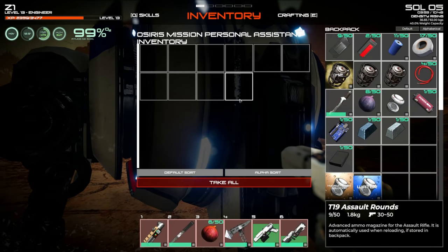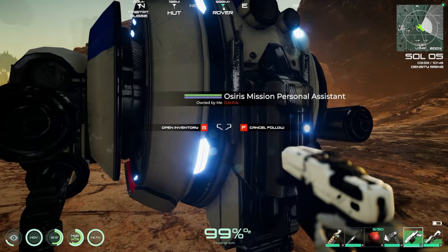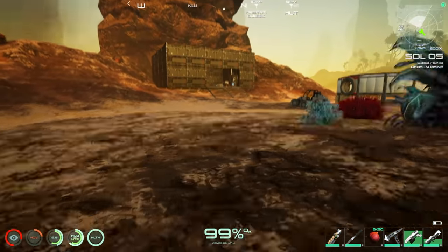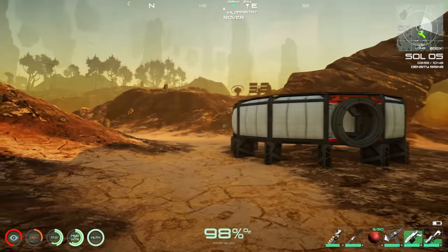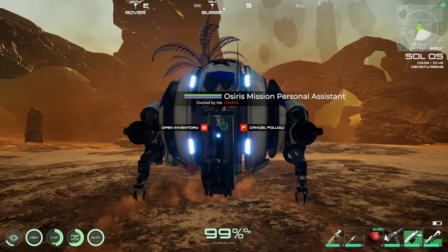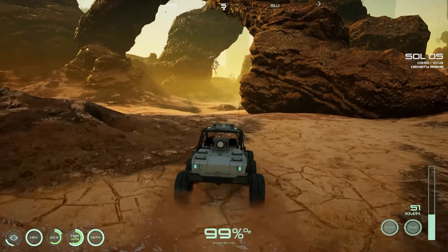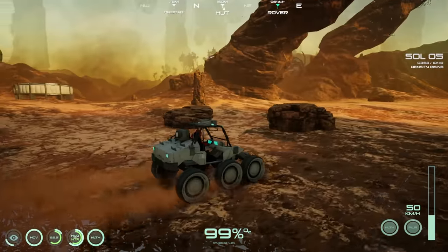Wondering if there's an upgrade option for the drone's weapons. Leaving the drone behind for now. Heading out to find nitrogen — setting the drone to stay. I think I know where the nitrogen deposit used to be.